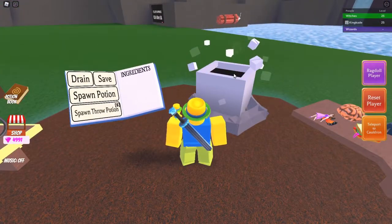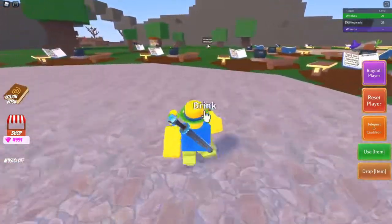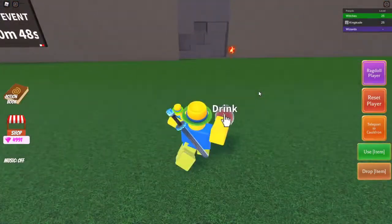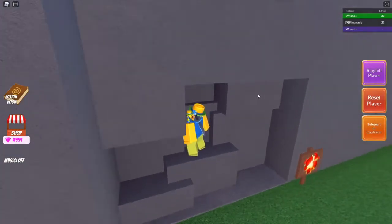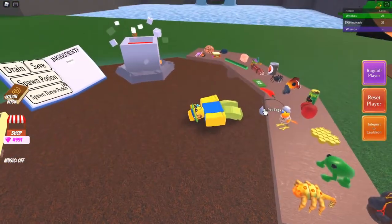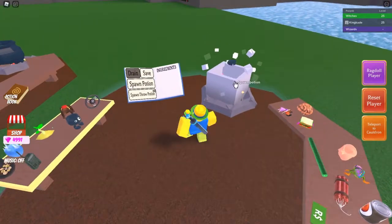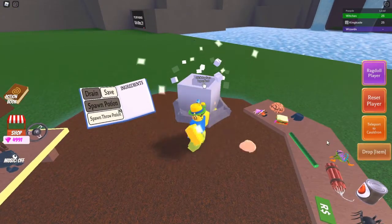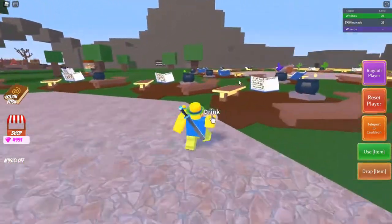Next item is the can of beans. What you want to do is get some dynamite, toss it in your cauldron, grab the potion, and run over to the volcano right here. You'll see a little cave entrance — run up to it and use the dynamite potion. After about five seconds you'll blow up. Teleport back to your cauldron, then make a speed potion to get places faster, and also grab a giant ear potion.